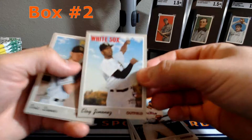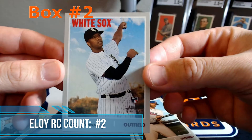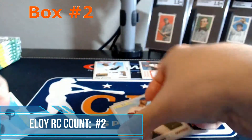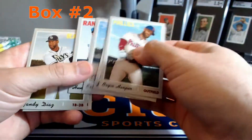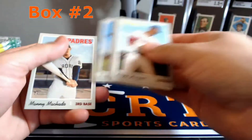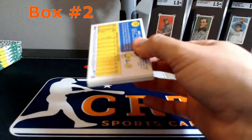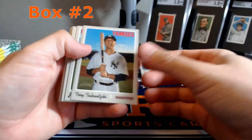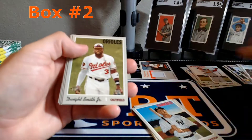There's a rookie card - Hunter Prince. And an insert of Blake Snell.